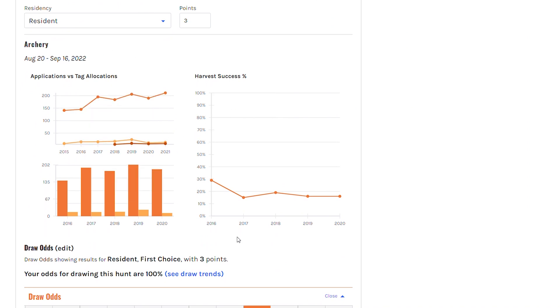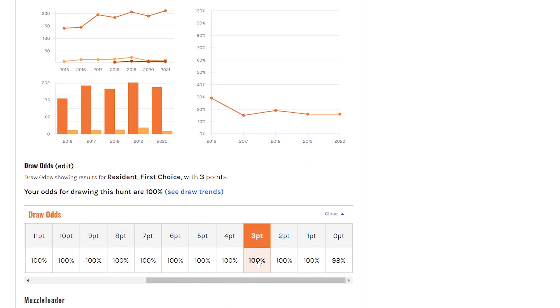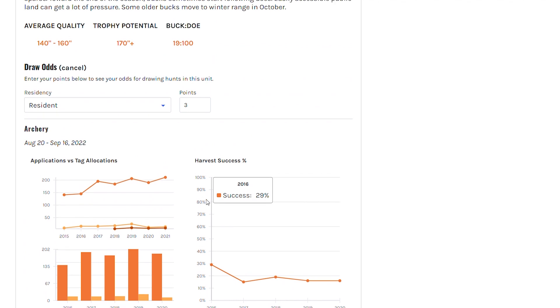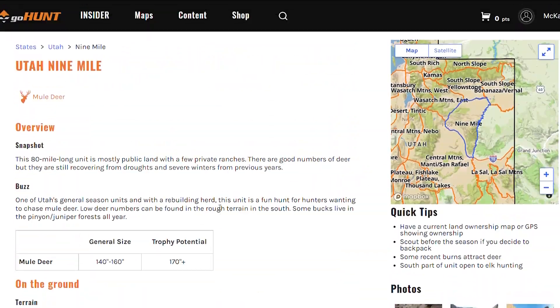If you scroll all the way down to the bottom, you'll see all the data entered into our Filtering 2.0 system in a graphical format — applications versus tag allocation, harvest, harvest success. Right here you'll see our draw odds for the most current year. If you click on 'See Draw Trends,' it'll take you to the detailed draws page that we showed you last week.